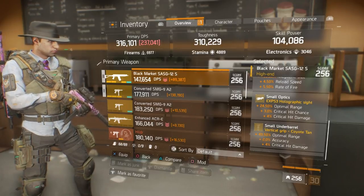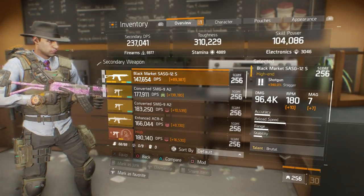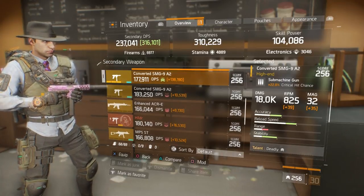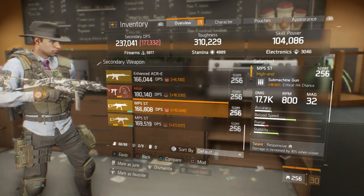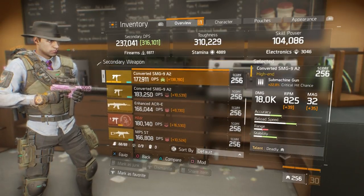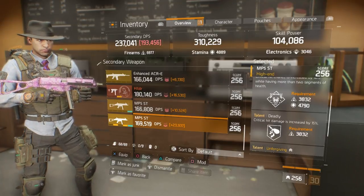I have well over 70% optimal range on it. If you go to the stats, you'll see the range on my Sausage versus this SASG, and you'll notice a big difference — I actually have more range with the shotgun than with the converted SMG. I also have more range with the shotgun than an MP5ST, so optimal range is key. Unfortunately on the SMG9 you can't put an underbarrel for optimal range, but you can on the MP5ST.